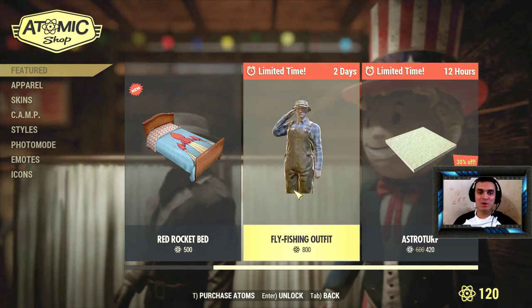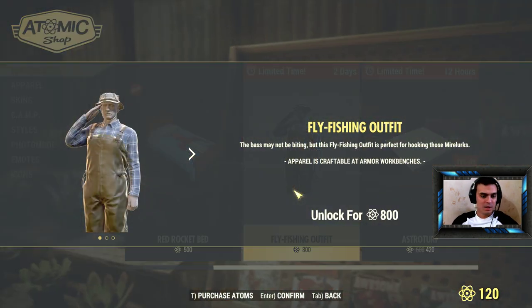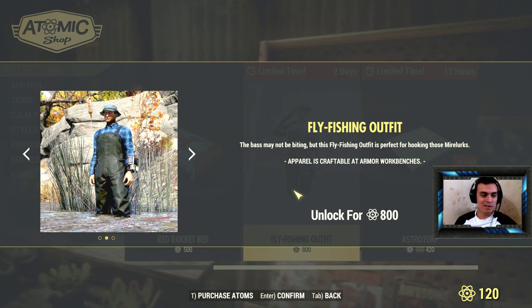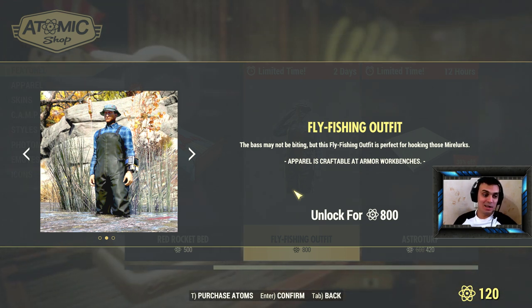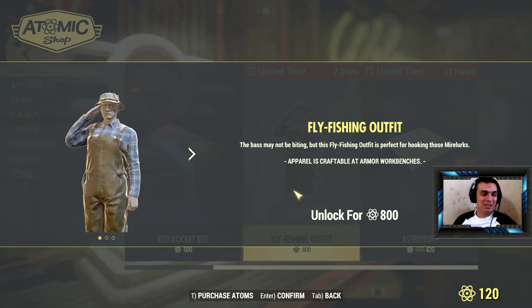But this morning when I logged in I saw this — the Flying Fly Fishing Outfit. It costs 800 atoms, eight dollars for this.